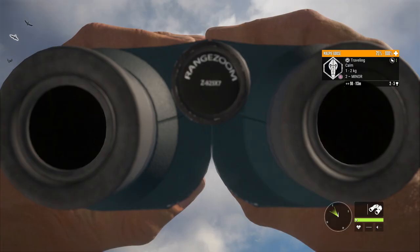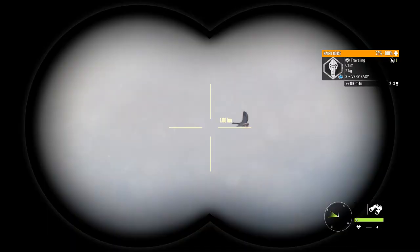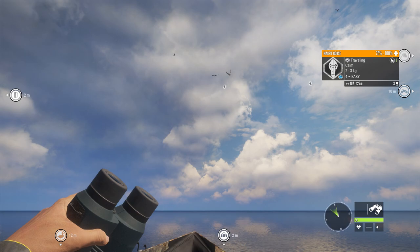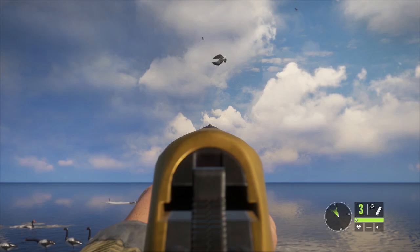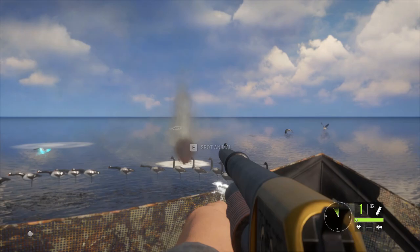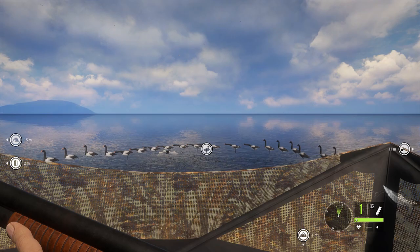Weapon-wise, I'm using the Kuso shotgun and the 22 LR in case they're really far out. They can drop close like these are, or they can drop far out — it's really random where they drop, so you just gotta be able to pick out the ones you want. I'd aim for two out of a group because they fly all different ways, and you're probably not going to get more than two out of a group anyway.